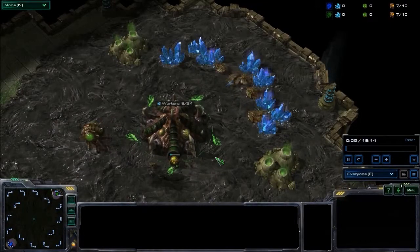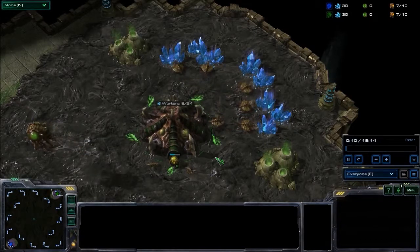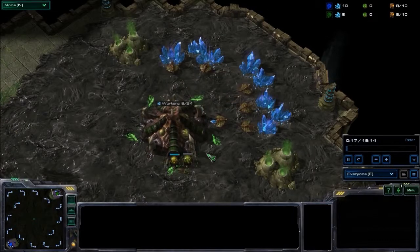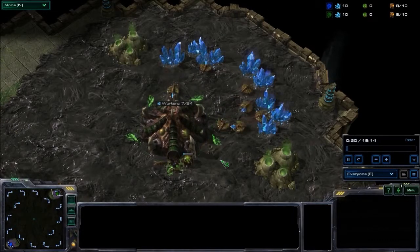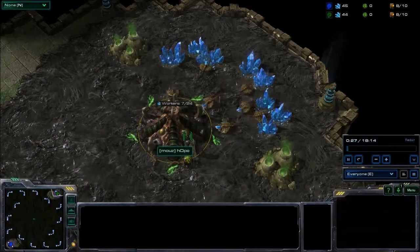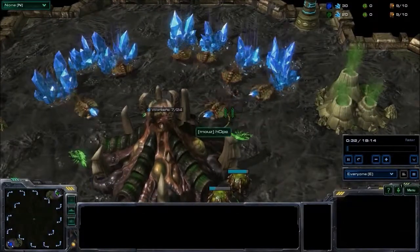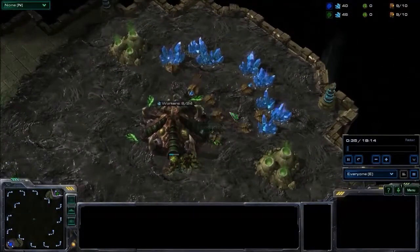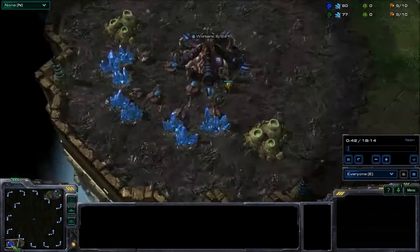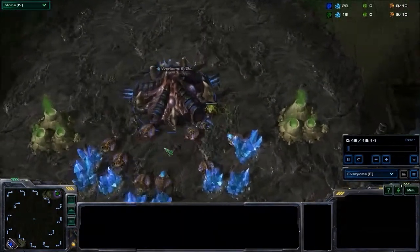Hey everyone, Wydek welcoming you again, this time to Game 3 of a Best of 5 Series from the Go4SC2 Cup No. 310 Edition. On Whirlwind, spawning in the top right as the Green Zerg, we have Mouse Sports Hope. He is down 0-2 to his opponent, spawning in the bottom left as the Blue Zerg, we have Team Quantix Hyun.